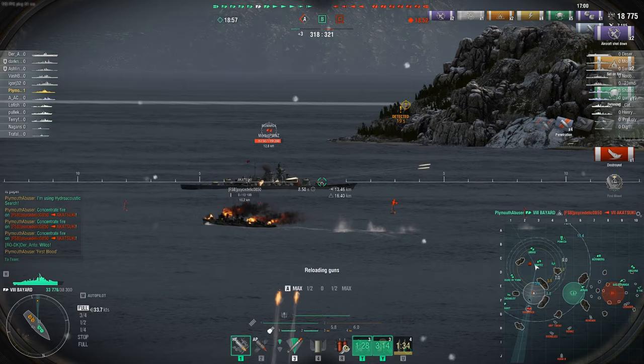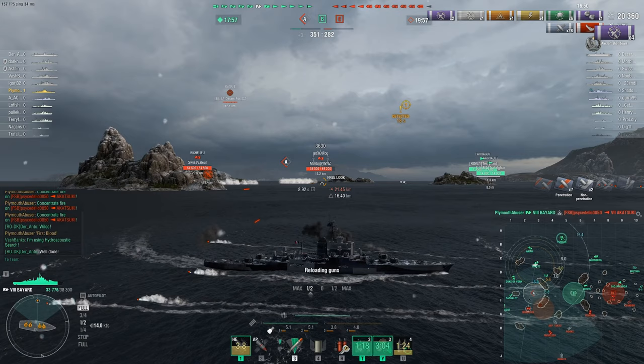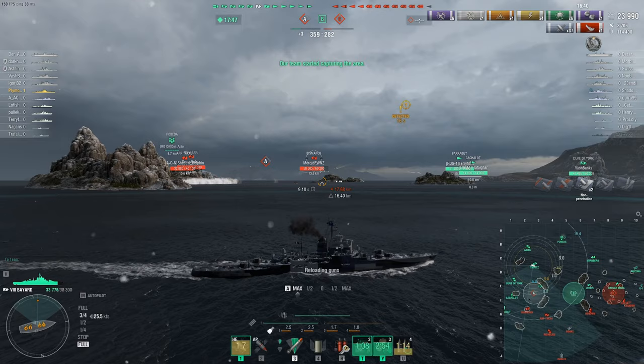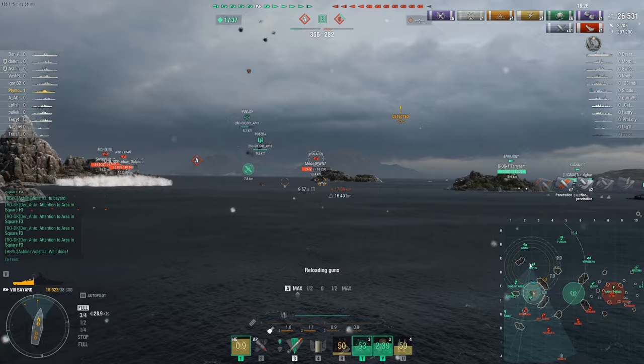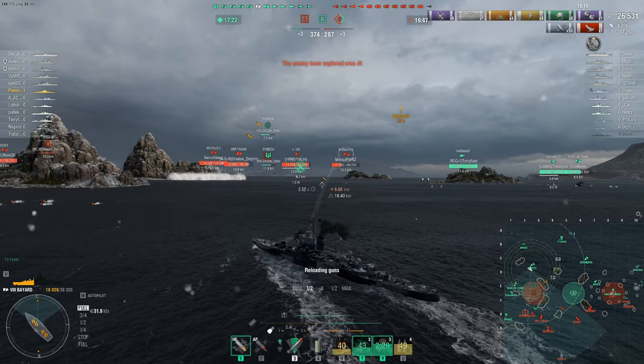The CV's coming in for a drop on me so we have to respect it — angle into that and then start playing the game again. We still have three minutes of speed boost left, which is super nice. But we are broadside to the Bismarck because of the CV angle — we take a citadel. We're down half HP, which is kind of sad in a CV game. We were forced broadside, which is unfortunate. I don't think we should die here unless the CV really comes back for us.